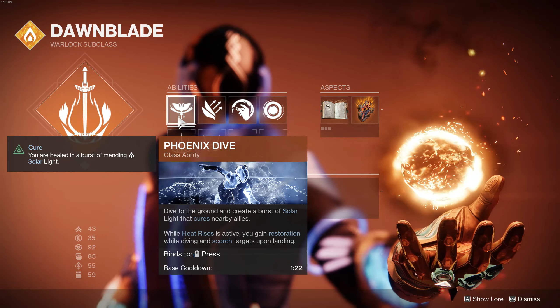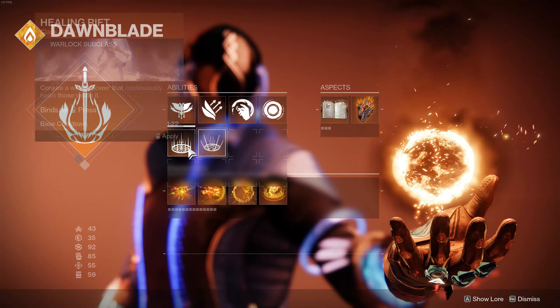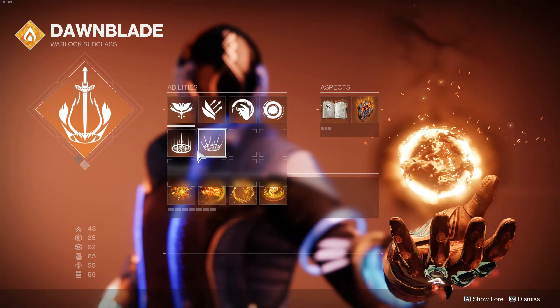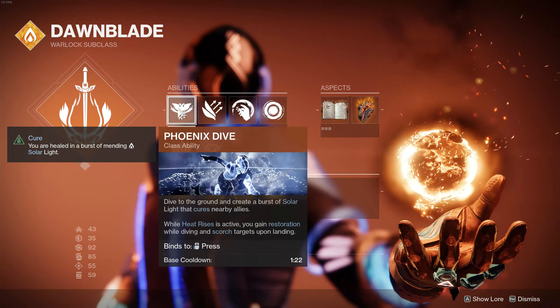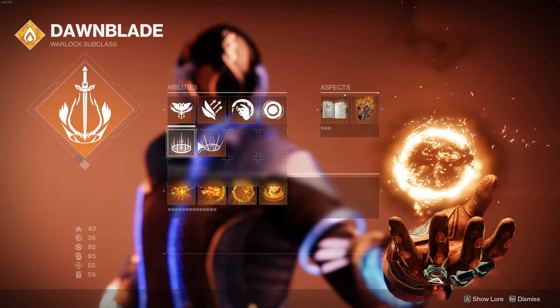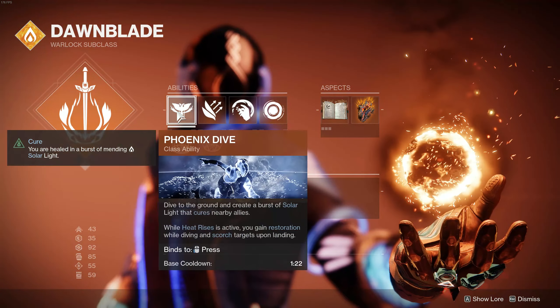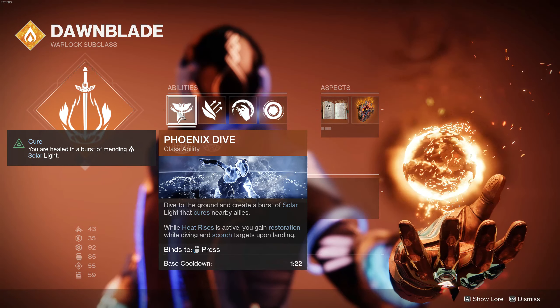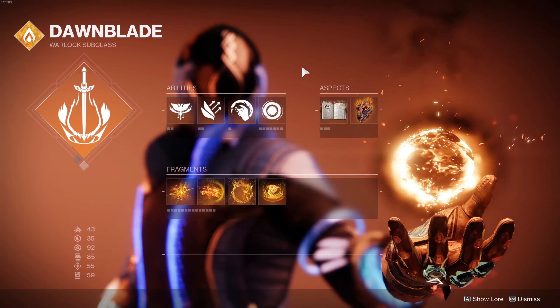For the abilities, I am rocking the new Phoenix Dive. I never really liked the Wells — this is probably a very hot take, but these just aren't for me, so this is a nice change of pace. The cooldown is exactly the same, and it's actually going to be a great source of ignition for us, thanks to our Aspects.